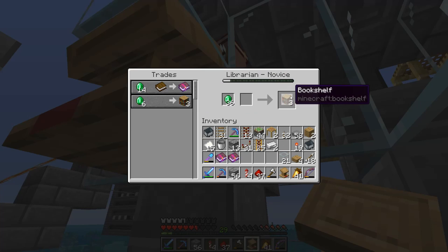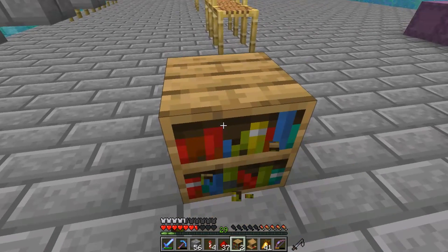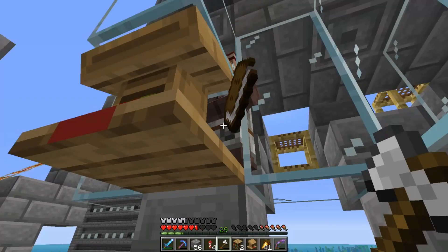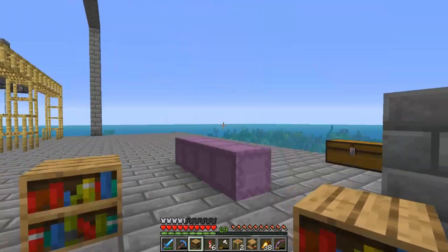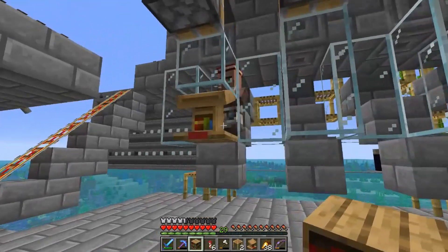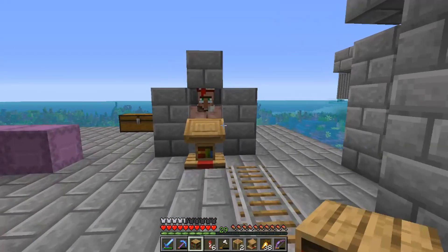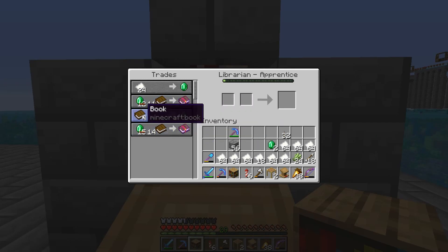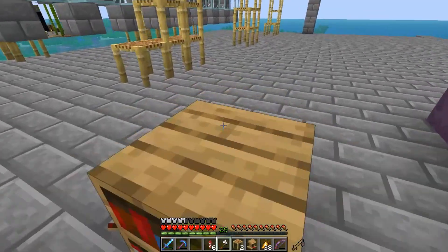Let's get a sweeping edge III book or just bookshelves - I'll grab some bookshelves and break them with an iron axe to get books, then grab sweeping edge - nice. He's locked in too. Out of these two villagers I've actually got the infinite book trade - bookshelves for three to six emeralds, and four books for one emerald. If that goes down to one book per emerald, that's the infinite book trade. Five protection II isn't good but the book trade potential is great.